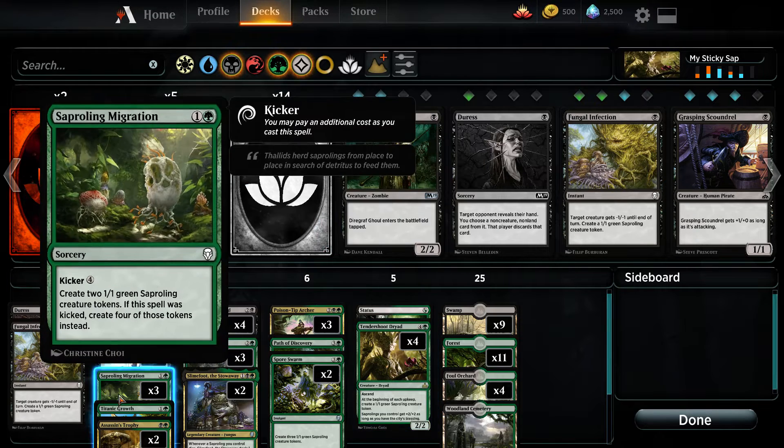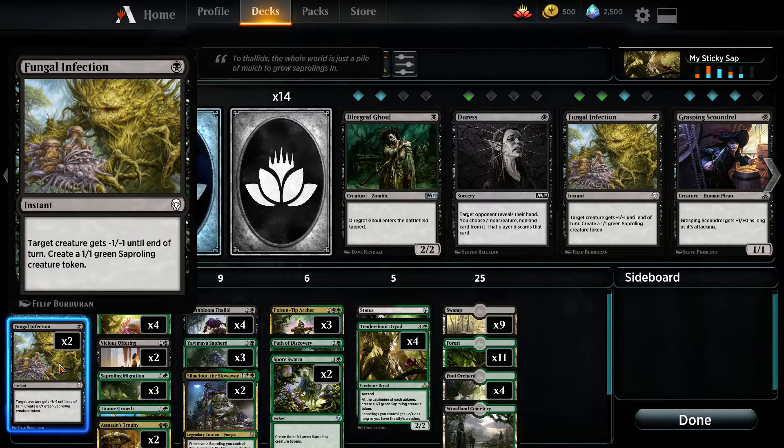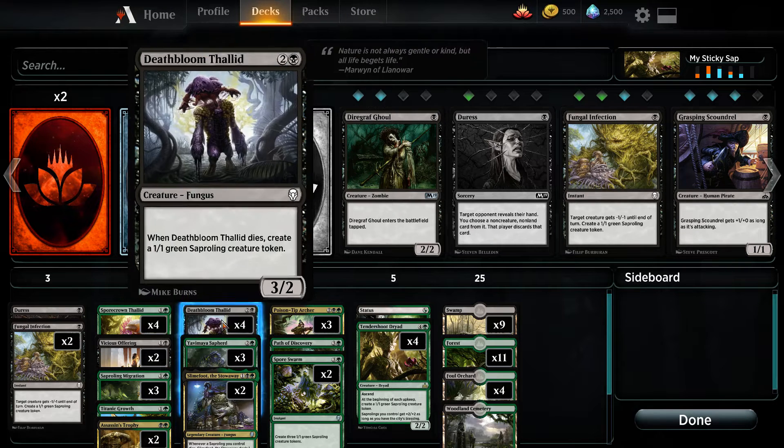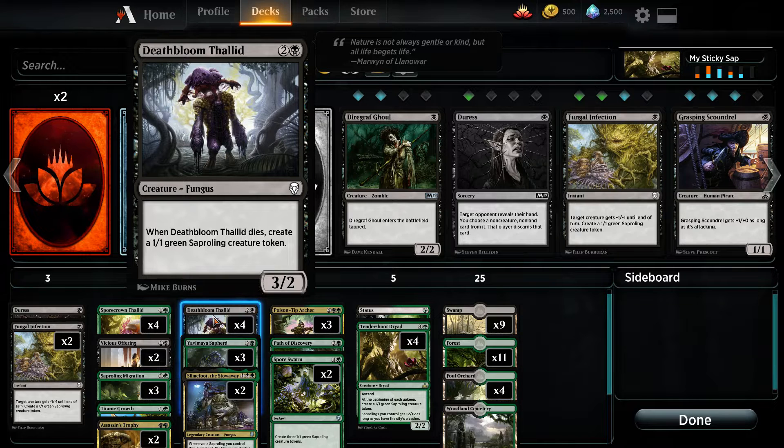Now, how do we make tokens? We have Sapling Migration, we have Fungal Infection, we have the Shepherd — or Sap Herd. And when this guy dies, we also have him — he still keeps the token.